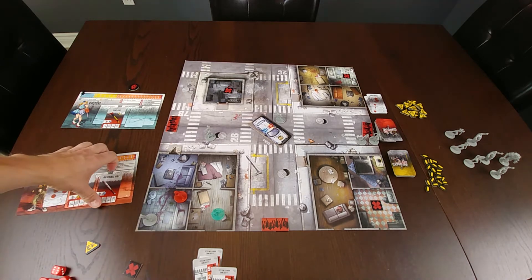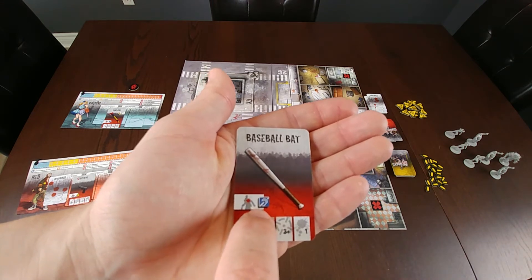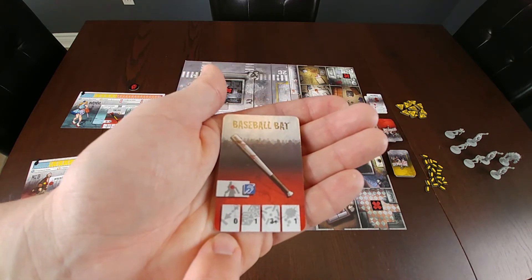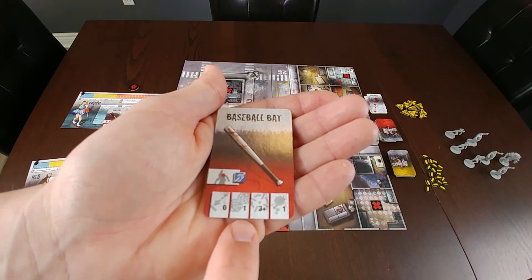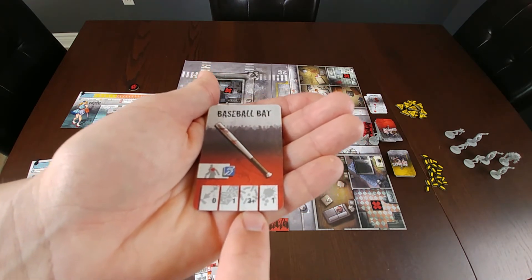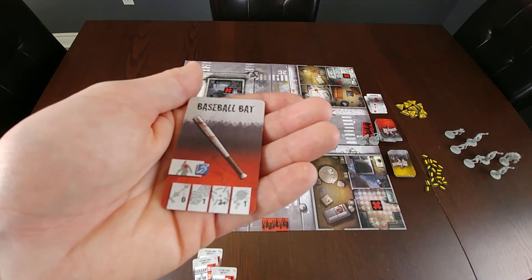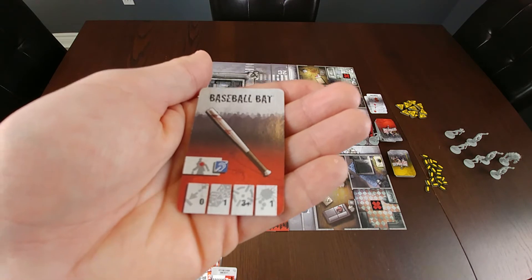Let's take a look at a melee weapon — the baseball bat. When utilizing it, it doesn't generate any type of noise, so it is a silent weapon. The range is zero, so the zombie must be in the same zone as you. You roll one die and a successful hit requires a result of three or more. The baseball bat does one damage, so it successfully kills a walker or runner but not a fatty or abomination.